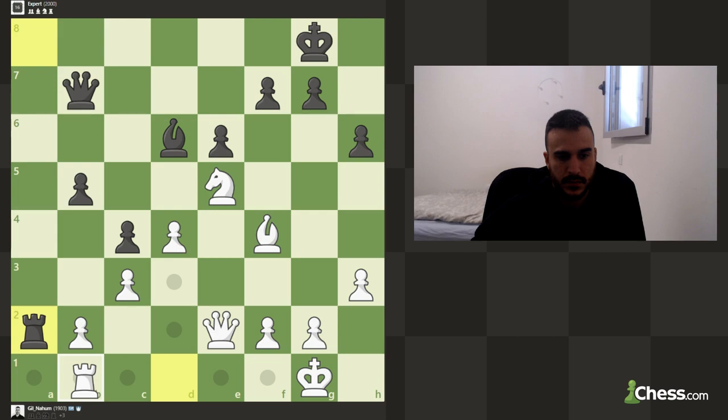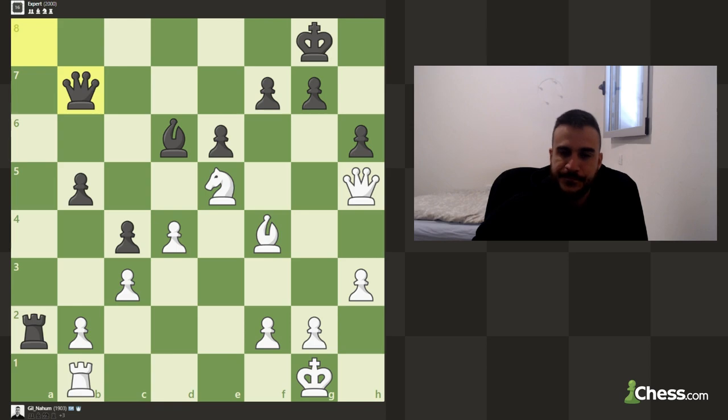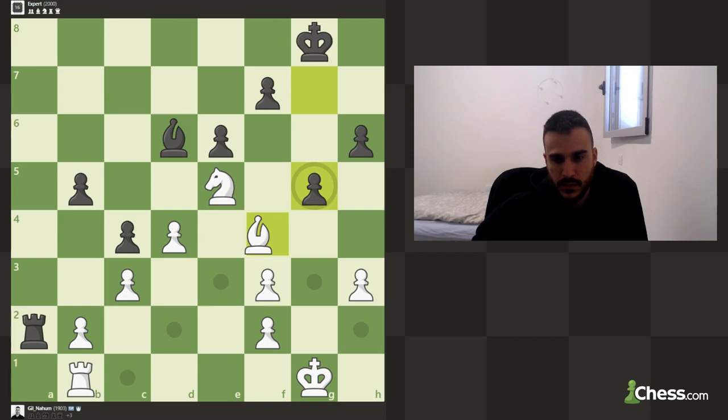Rook b1 — I guess he's trying something: if I take I'm going to get in trouble, but I'm not really convinced he's got something, so let's play rook b1. We can also play queen h5 just to try to enforce some exchanges and attacks. We've got some pressure on his position. He declined the trade — interesting. We can go for a queen exchange, so I'm going to take with the pawn. Even though he doubled our pawn, it seems like we are in a better spot.